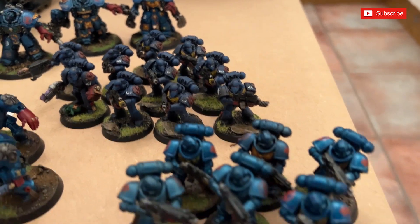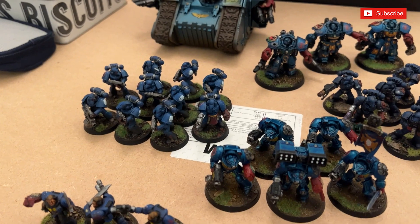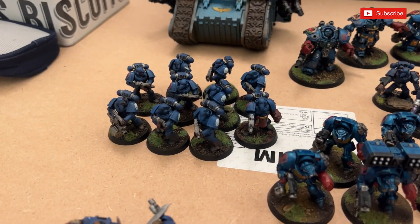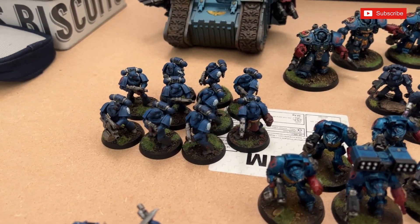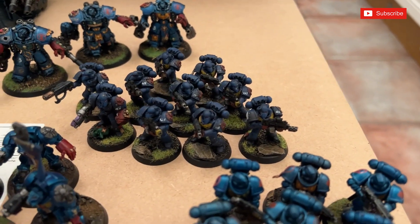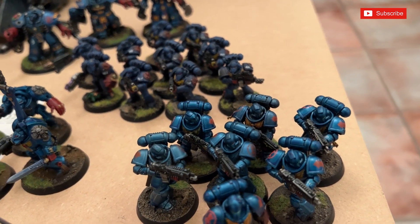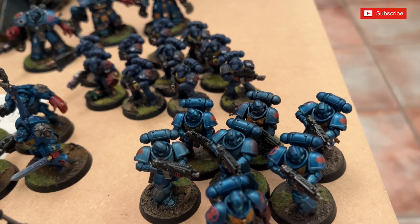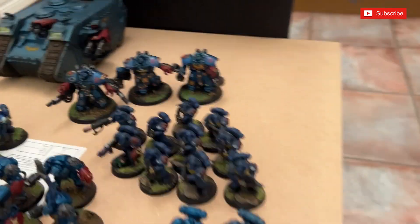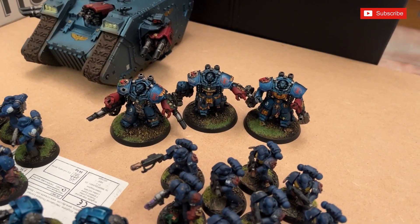We've got a unit of Terminators — again, haven't used them for a while — with a storm bolter, cyclone missile launcher, power fist, and one chain fist (chain fists are free now). Then we've got two units of Sternguard Veterans, which I've modeled as Mark VI Beakies, veterans of Rynn's World in my own little story. One squad has two heavy bolters plus standard special-issue bolters, and the other has a mix of combi-weapons: a melta gun, combi-grav, two combi-plasmas, two combi-flamers, and a combi-melta — all weapon options are now free.